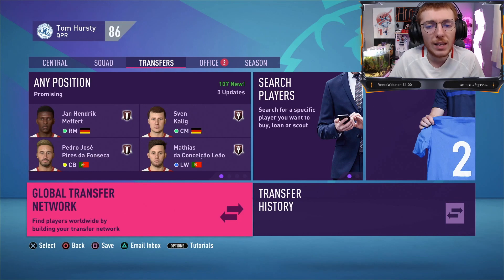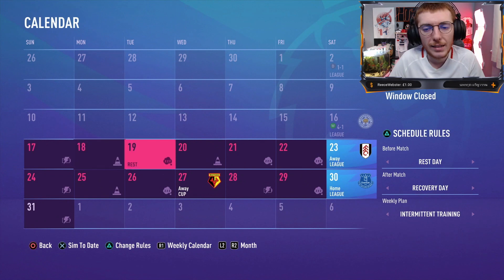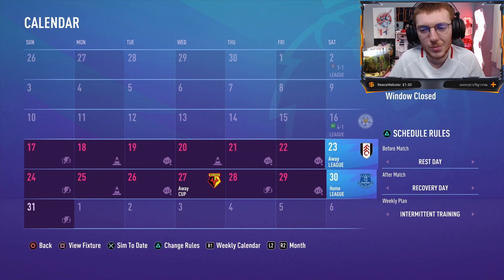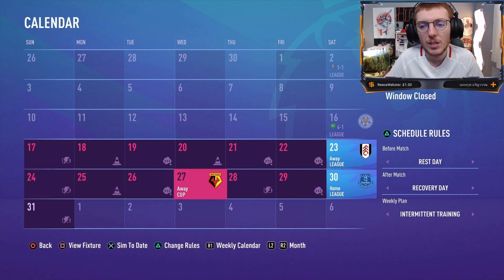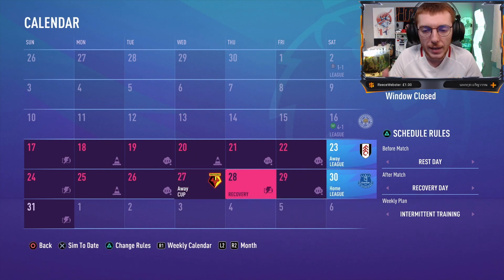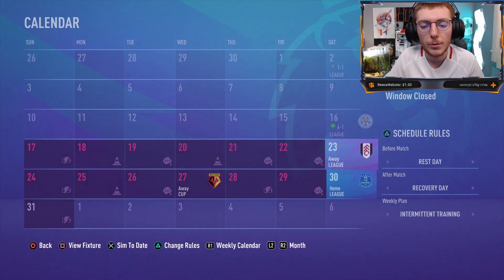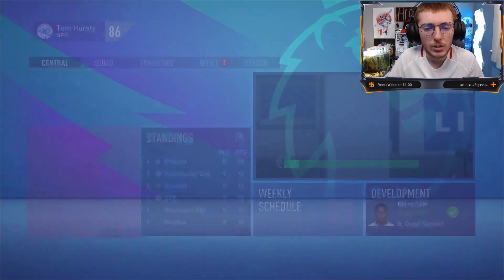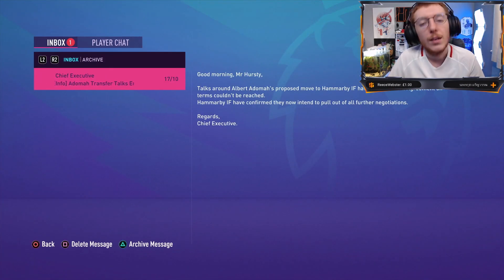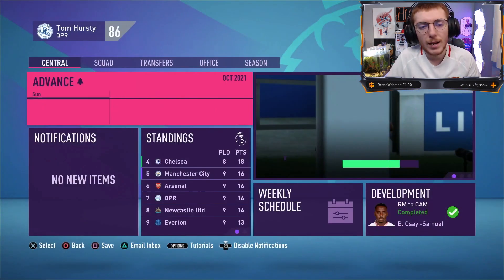Today we need to focus on our next game because it's actually a derby. We're up against Fulham, which is going to be a tricky one. Then I'm going to sim the Watford game, and if we have the team strength to sim the entire Watford cup game, we'll also play the Everton game. So depending on how the cup game goes, we might get into a third game today, otherwise we'll focus on Fulham and then Watford first. A couple of emails and stuff to sort out — scout department's fine. Adoma's still not going, but I'll get the team ready.